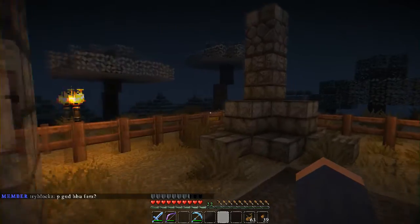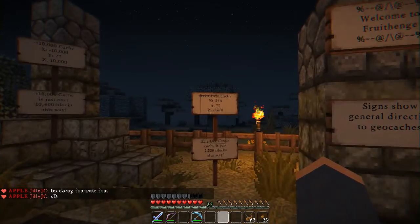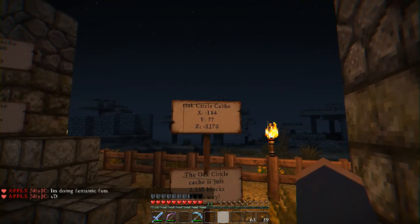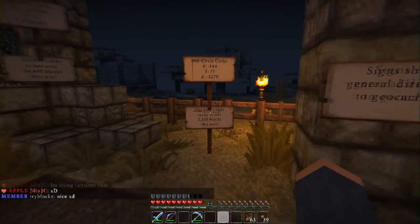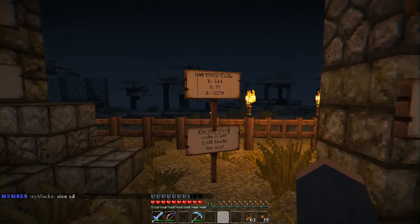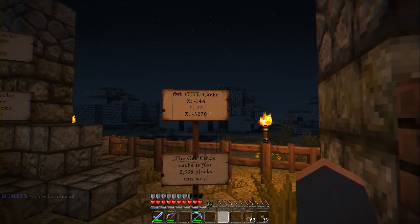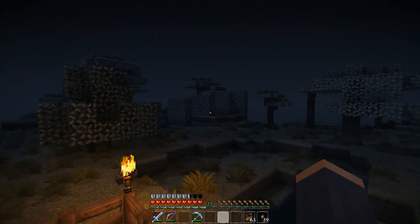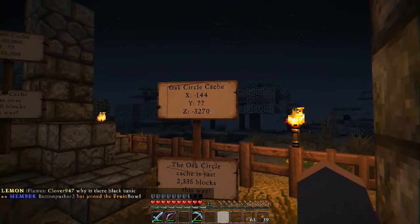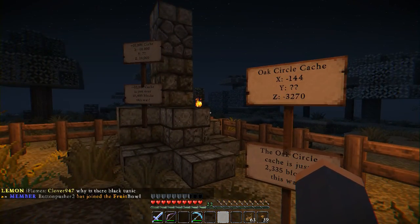I'm going to take you over to the one closest to my place — it's actually not far away. It's the oak circle cache. The coordinates are negative 144, negative 3270. I'm going to head over from my house since it's nearby. Somebody's building something over here — cool, some kind of ramp. We'll go take a look at negative 144, negative 3270, so we'll take a quick pause and be right back.